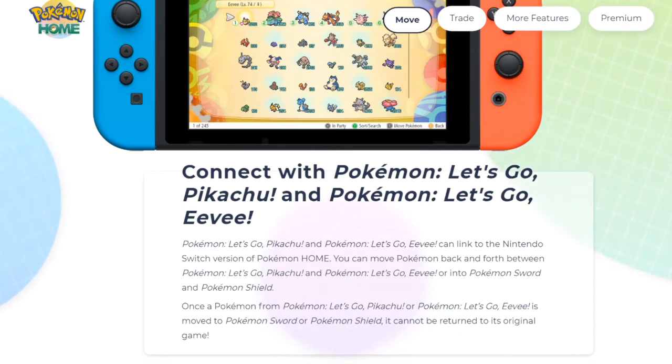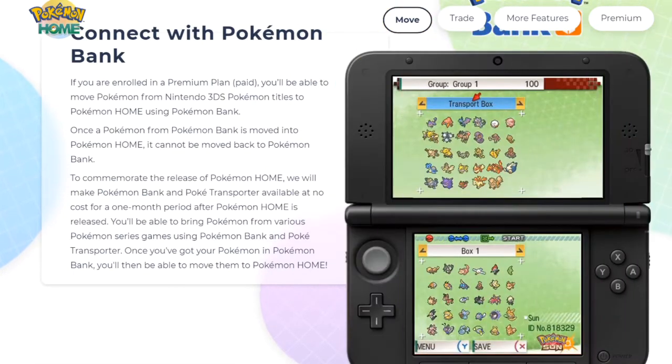Pokemon Let's Go Pikachu and Let's Go Eevee can link to the Nintendo Switch version of Pokemon Home and let you move Pokemon back and forth. For connecting with Pokemon Bank: if you're enrolled in a paid premium plan, you'll be able to move Pokemon from the 3DS Pokemon titles to Pokemon Home using Pokemon Bank. Once a Pokemon from Pokemon Bank is moved into Pokemon Home, it cannot be moved back.